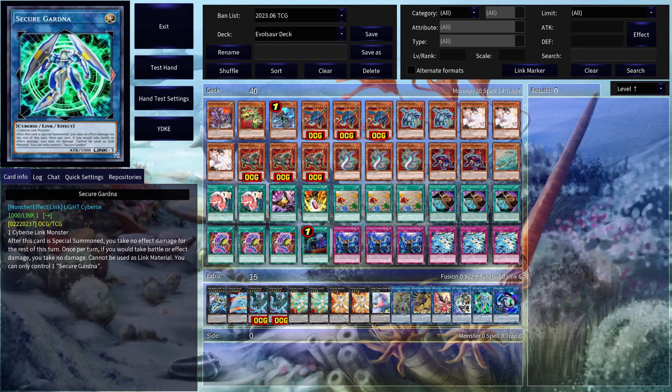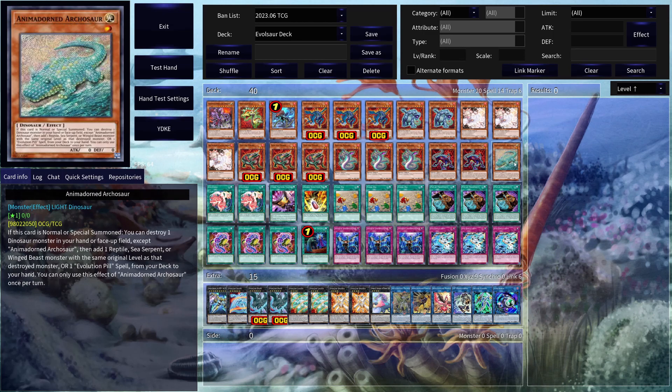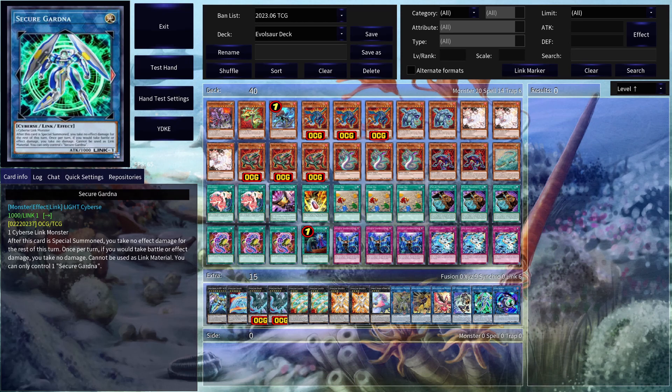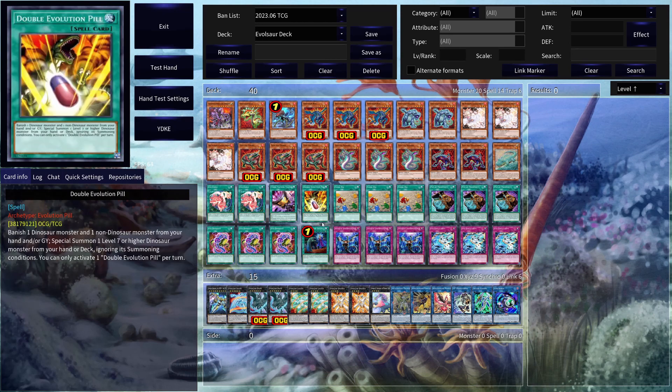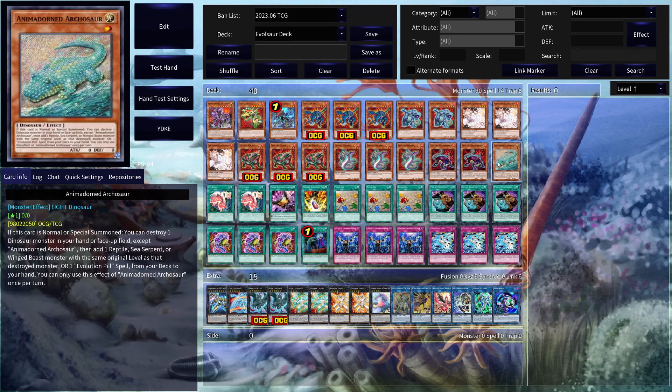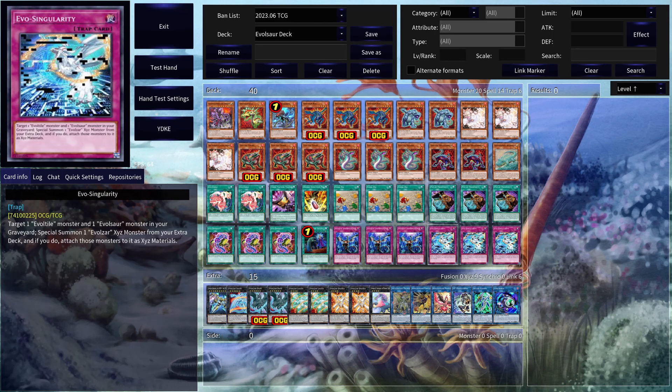Then we have Linkaribo and Secure Gardena. So of course it's just the same thing if you ever play Dinos — you're just going to be going into Animadorned Archosaur, go into Linkaribo, then go into Secure Gardena. Now you can get these 2 cards into your grave, which gives you the ability to use Double Evolution Pill. Use these 2 and banish them so that you don't touch your EvoSar or EvoTile monsters, because you don't want to touch them so you can use your Evo Singularity. And you're going to see that in the combo video.